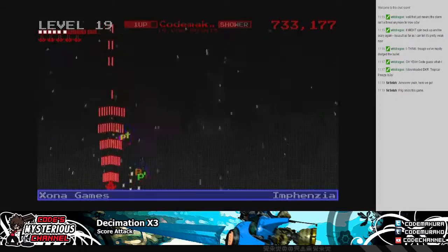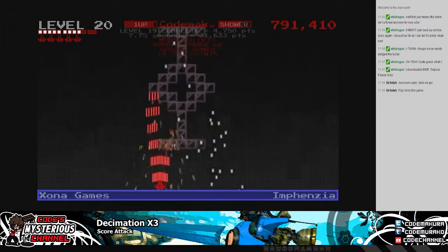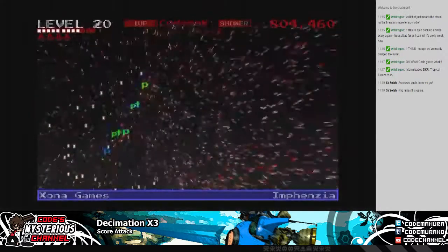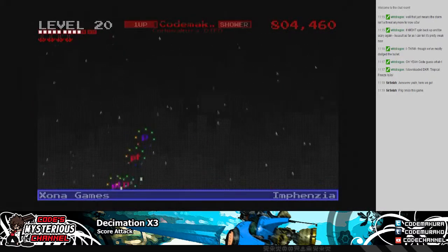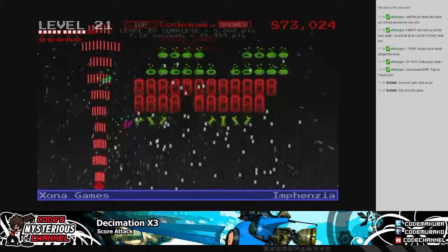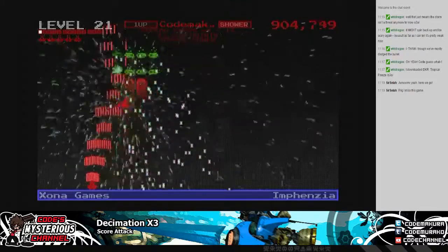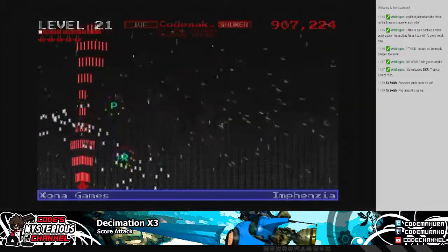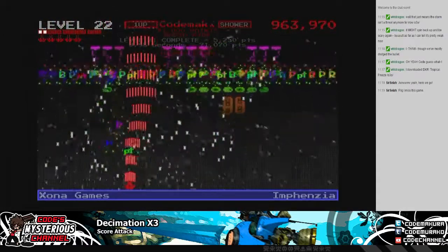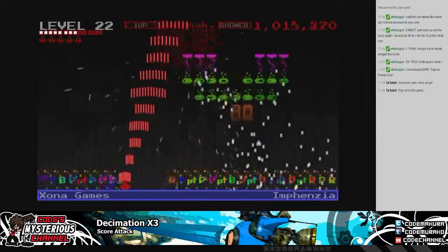Stuff that looks far too tight for you to weave between, you can often squeeze through. We played this for a long time just putting up scores on Facebook, and it took me forever to realize that apparently holding the shoulder buttons acts as slow move, which is super handy - especially for when you need to get between just a couple of little bullets.